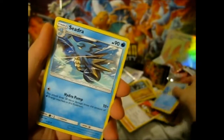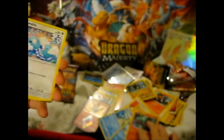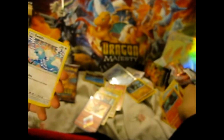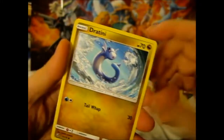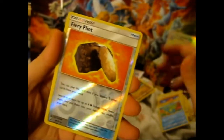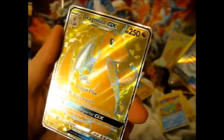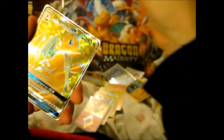Electric energy. Croconaw. Seadra. Peatmore. Salandit. Swablu. Things are avalanching downwards here. Girafarig. Dratini. Horsea. Fiery Flint. Oh, I was not expecting that — Dragonite GX! Awesome! We got — we're on a roll here, two GXs after the other.